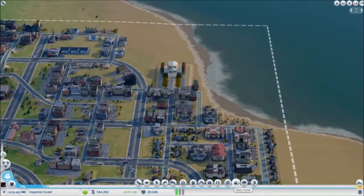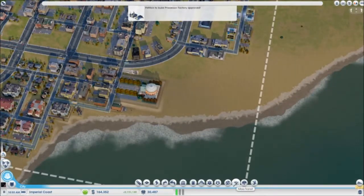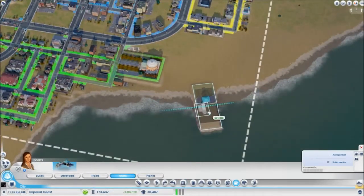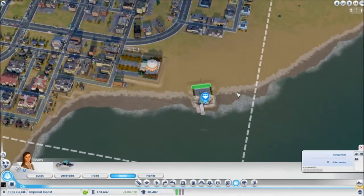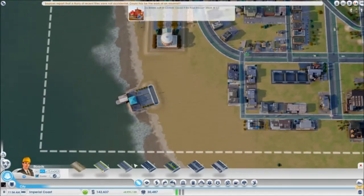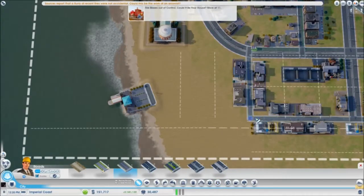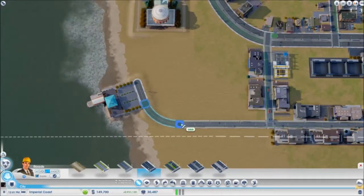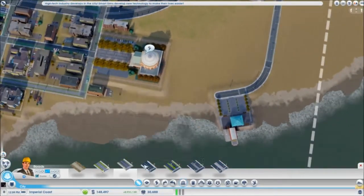Alright, so let's maybe put in a port — transit, boats, and some sea activity. What I've essentially done is closed it off to freight, so it's just going to be commercial — but really that's totally cool.